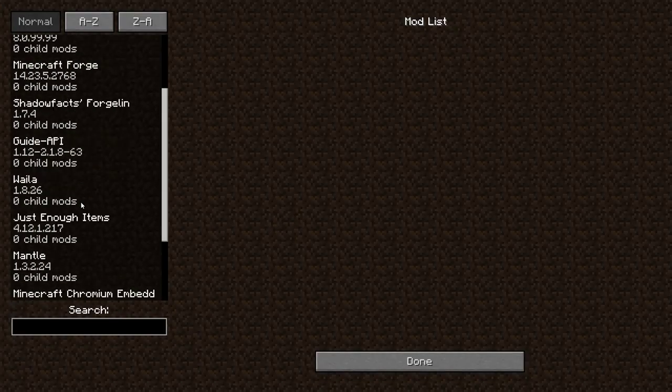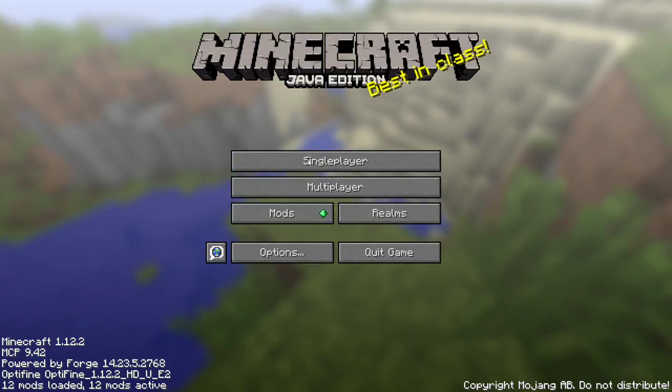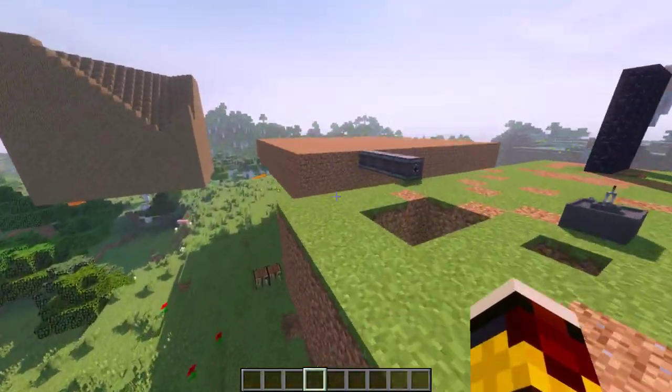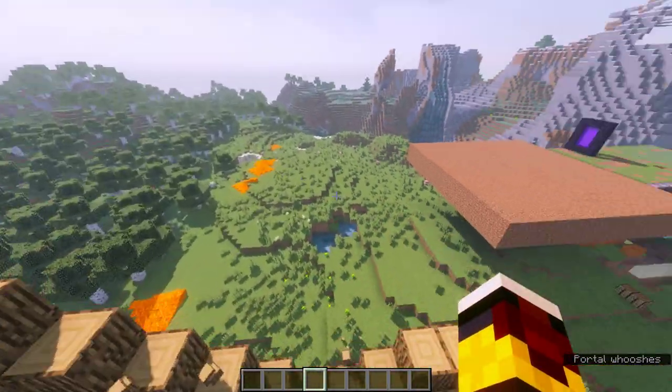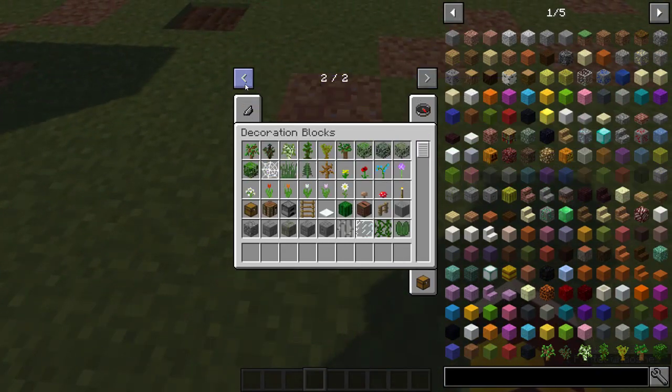Hello everybody, Aardvark here, and welcome to the video tutorial for Survival Utilities. I'm on update 1.3 now — the previous take of this video was 1.2, but I fixed some glitches and that kind of thing. Basically every single thing had a glitch with it. I will be giving you the official guide for this mod. The idea of this mod is sort of stuff that should be in vanilla but for some reason isn't. Let's go with it.